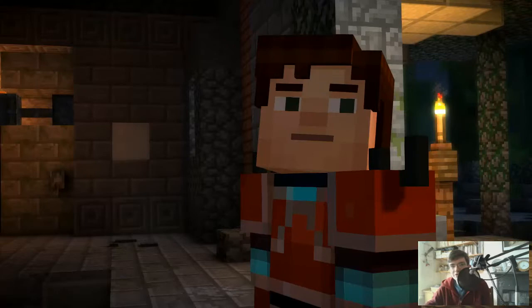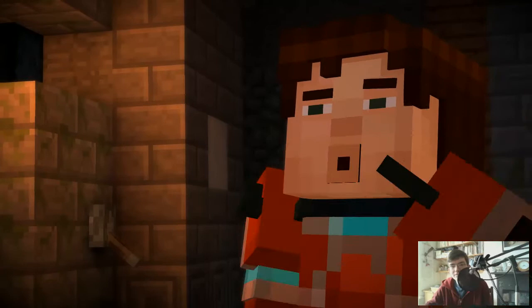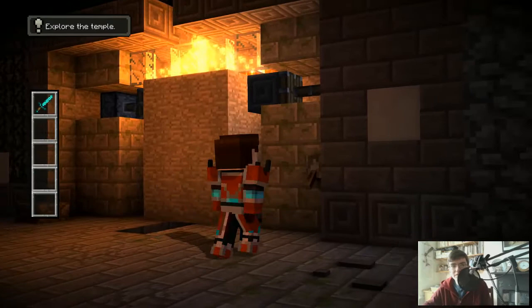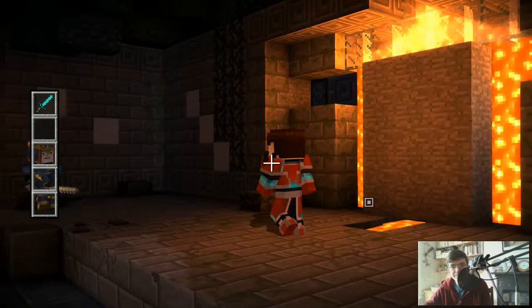Oh, it's a puzzle room with levers, which are probably doors. So much for treasure. Come on, you know how these places work — the treasure's never just out in the open. Fan out and search the place. Use the lever. Let's just try and put all the lava down. Yeah, that's probably where the lava goes in.